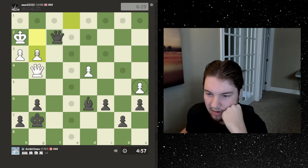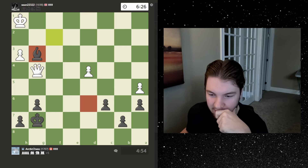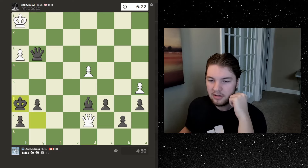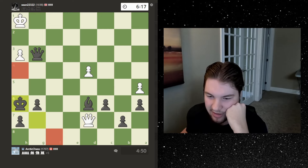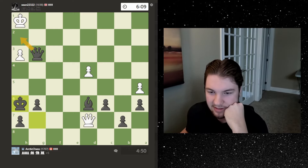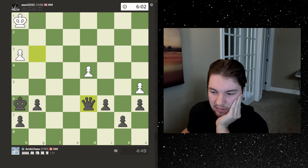I can take this pawn but I'm gonna go check and then take here — so I'm threatening mate and trying to force a queen trade. He has a check here but I don't think he has any others. There's no more checks and I'm now threatening mate, so I'm pretty sure he has to sack the queen somehow because there's nothing else. He can't check here, he can't check here, and I'm blocked off from this diagonal. So that's a nice win — we got some tricks, some tactics.